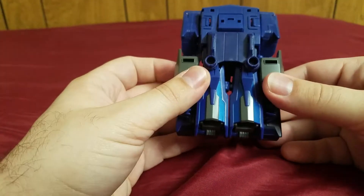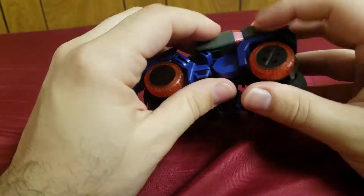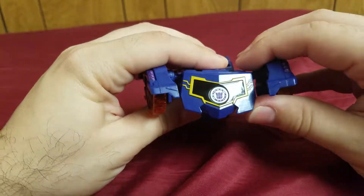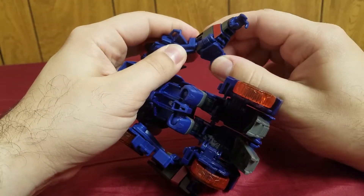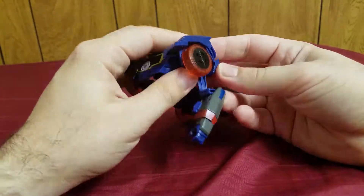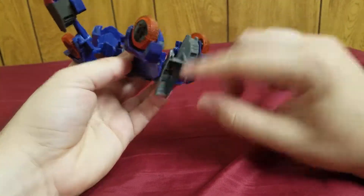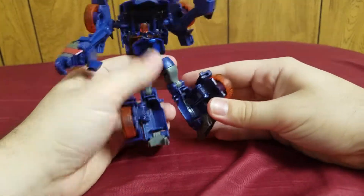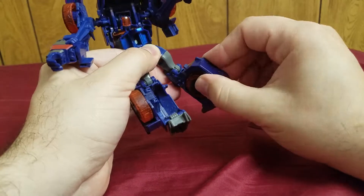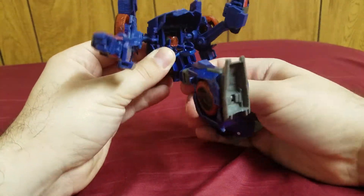Let's get onto the transformation. First, separate the obvious arms — separate this here and just sort of pop this out. Separate there, there, and there, and pop it out. Then for the arms, take this piece, fold it over, fold this down. Fold it over, fold it down. And we almost get something resembling a chest, which is almost done. For the feet, flip these out — these will be his feet. Pull down, fold down, separate. Fold this piece in, which hides his own wheel, which is really nice. Rotate, rotate.